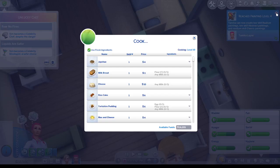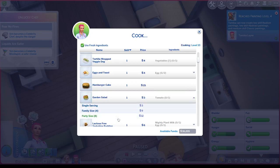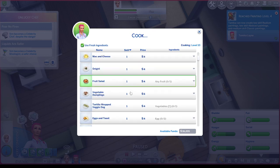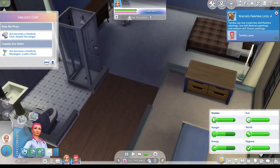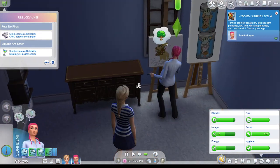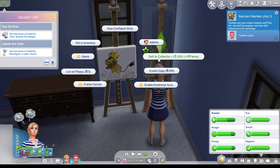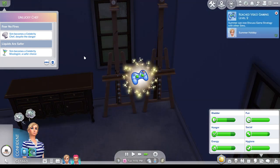She got promoted, which means they have got the same hours again, which also means she needs to cook food. We'll line up two garden salads for her. It does eventually become three meals I have to do - I just thought it was always three. Three, there we go - let's speed things up. Someone can sell a painting and get some more paintings in.